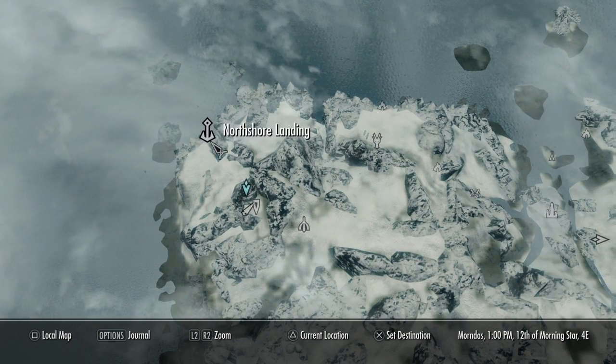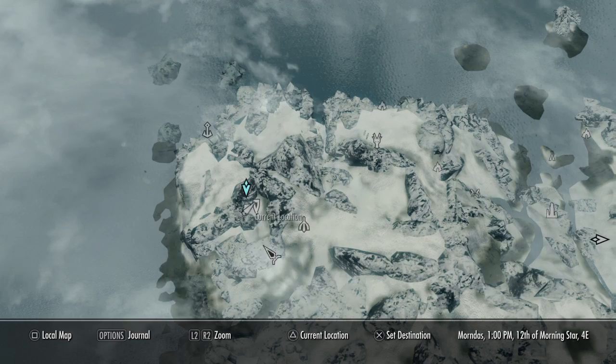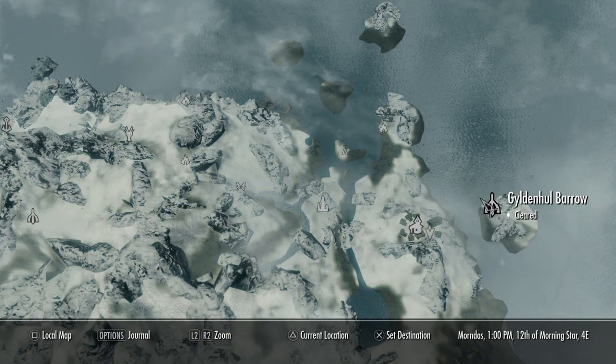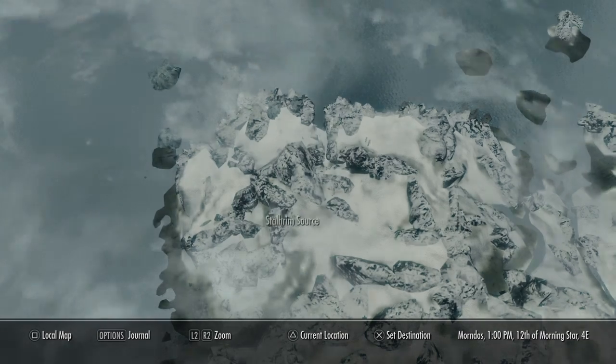He says that they have a Stalhrim deposit map where you can find a lot of Stalhrim. They will send you there, you kill the Thalmor, you get a map, and it leads you to where you get the Stalhrim. But you can also get it from the Deathbrand mission, which is really good — that's the armor I'm wearing, because Deathbrand's the best.